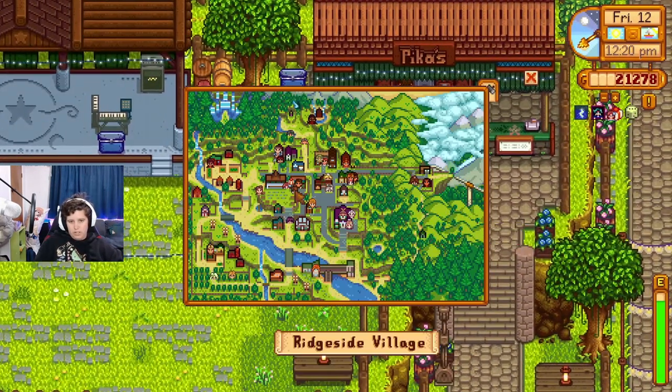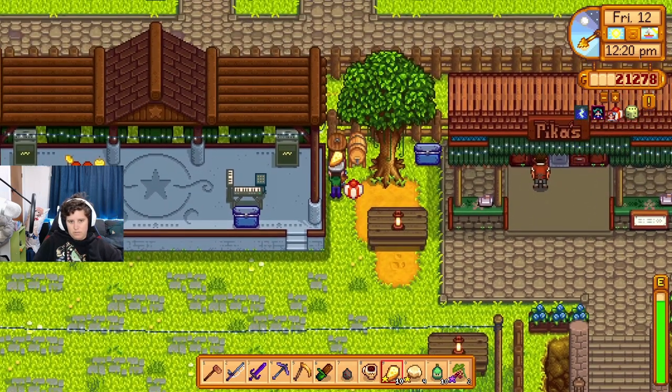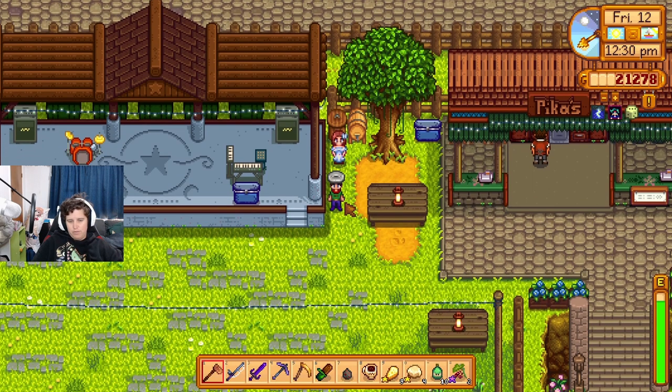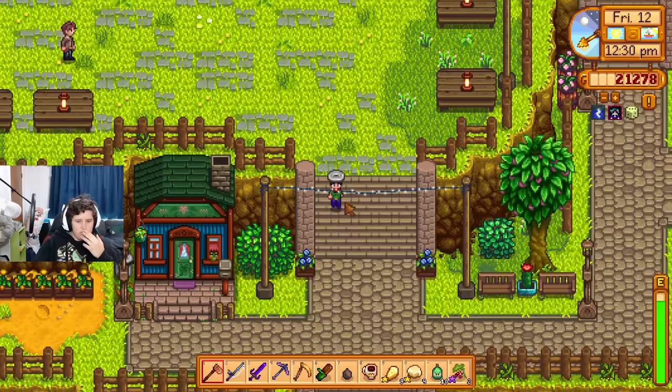Madame adds: don't let him and her down — referring to someone unspecified. The madame looks sad. Running into a villager for a birthday interaction — Leah was telling me about some meal she made from forest forageables. I guess people just pick things up off the ground — is it safe? I guess so.